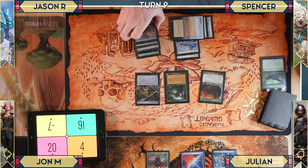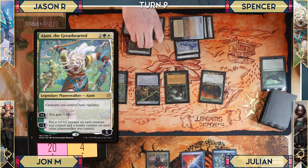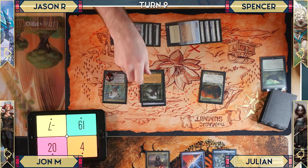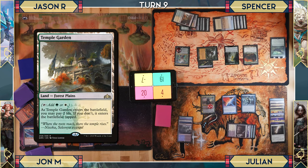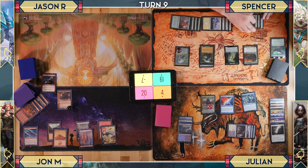On Spencer's turn, lightning bolt triggers again for one. He draws but it's not a creature, so he cycles Flame Blitz to draw a card — which is a creature. He plays Rog-Roc and passes. Julian draws and plays a Forest, pumping Spencer's creature to 20/20, and 23 once more lands enter. Spencer attacks and kills Julian with the trampling creature.